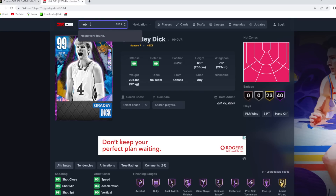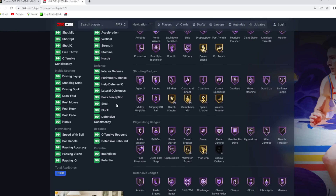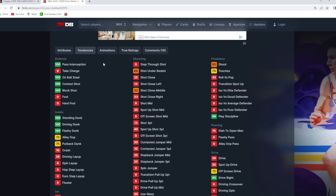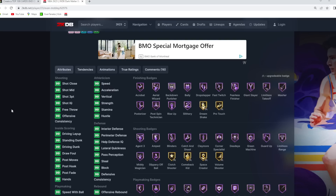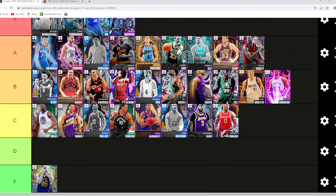Mobley is 7-foot at power forward with a 7'4" wingspan, an Invincible so 99 every single stat, and a great defender with every single Hall of Fame defensive badge and maxed out defensive tendencies. They gave him a way better jump shot — the Montrezl Harrell base, Sadiq Bey upper, which is one of the fastest uppers in the game. He's got great dunk packages, dribble sigs, stats, badges, and tendencies. Mobley is one of the more slept on power forwards in the game, so I think he's gonna be A tier.